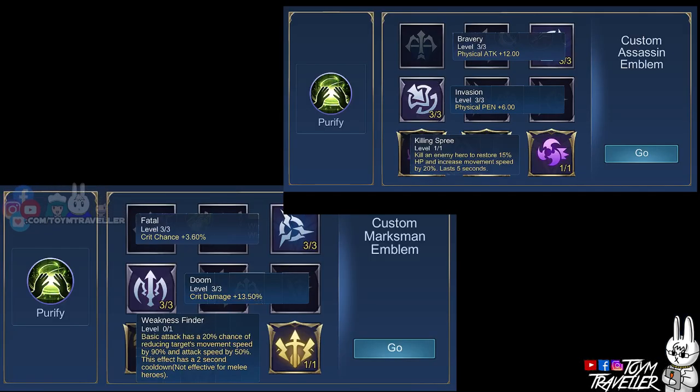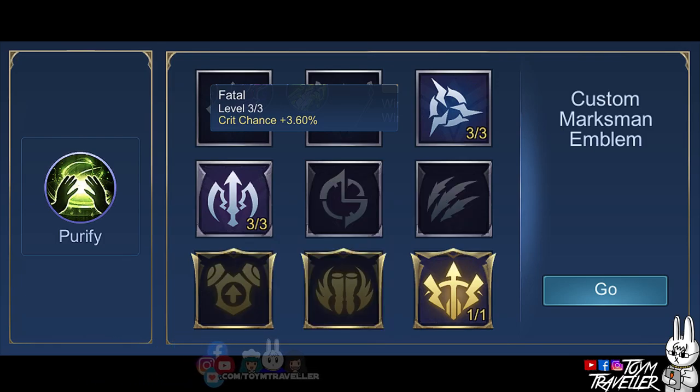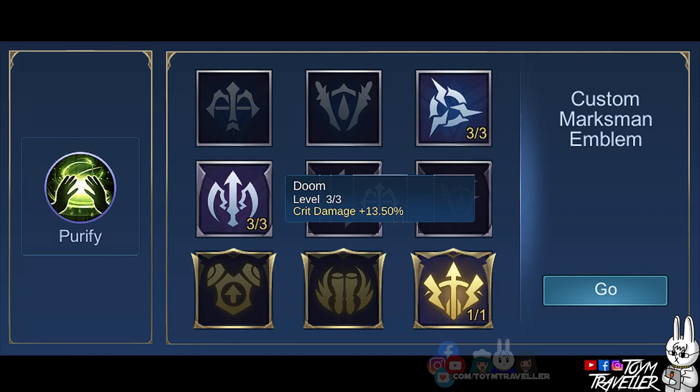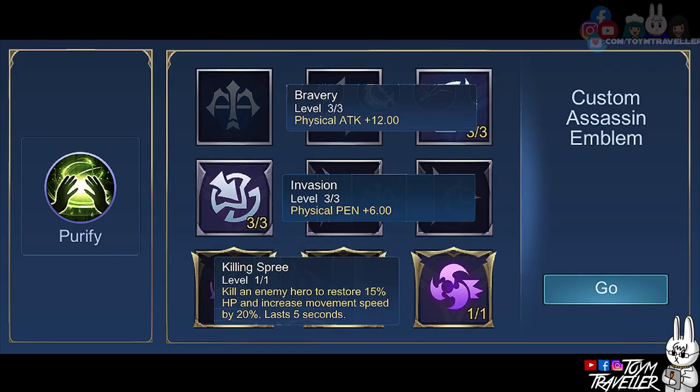You can use either of 2 emblem sets on Clint depending on your playing style. If you prefer the Kurumi way item build with lots of critical chance, the best emblem set is the Custom Marksman Emblem Set. Set Fatal to max level for extra critical chance, set Doom to max level for additional critical damage, and get Weakness Finder to have a chance to slow enemies, greatly reducing their movement speed and attack speed. On the other hand, if you are aiming for a marksman with sustainability and mobility, consider the Custom Assassin Emblem Set. Killing Spree restores health points and grants movement speed upon killing an enemy, lasting 5 seconds.